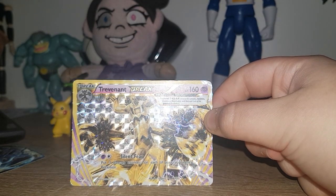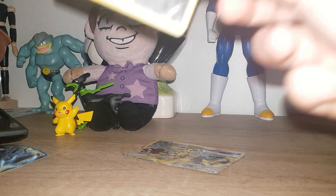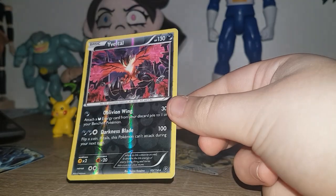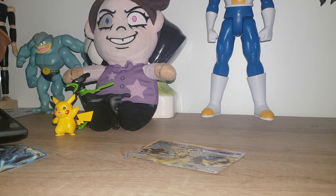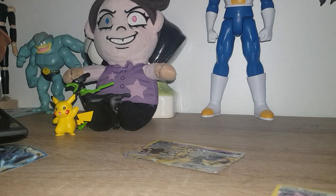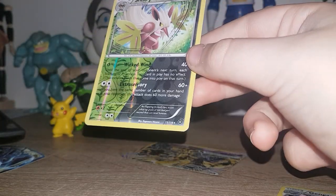Trevenant Break — I was quite happy when I found this one because it was gold and all that. I was like, oh my god, that's really good. And then your Virizion, or something. This one's a holo or something. Gengar holo. I just know if it's different.